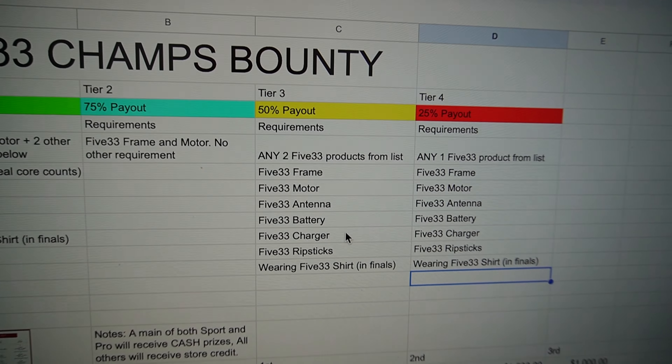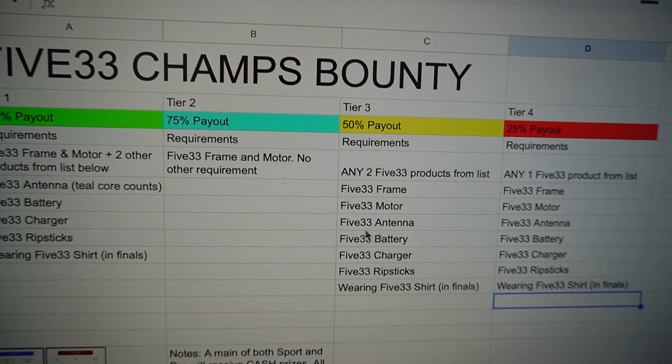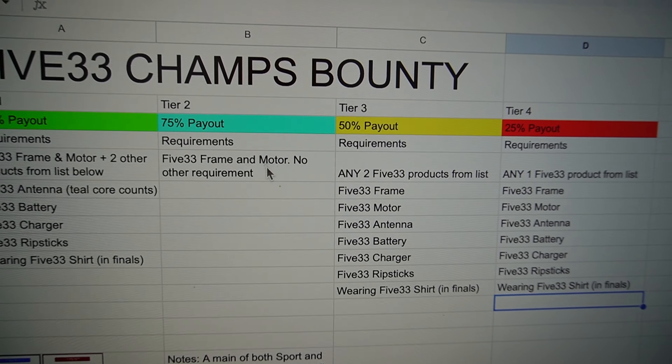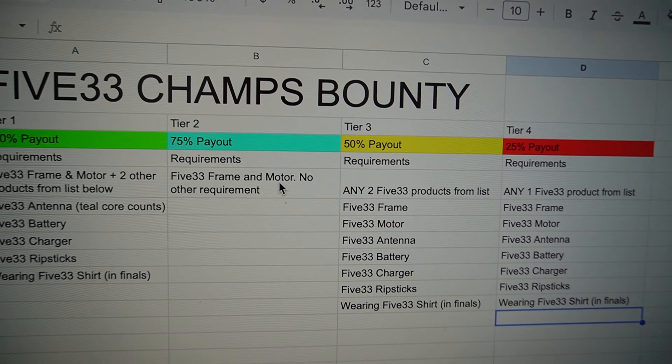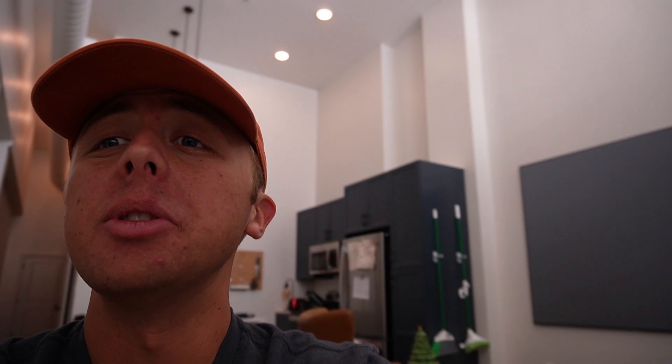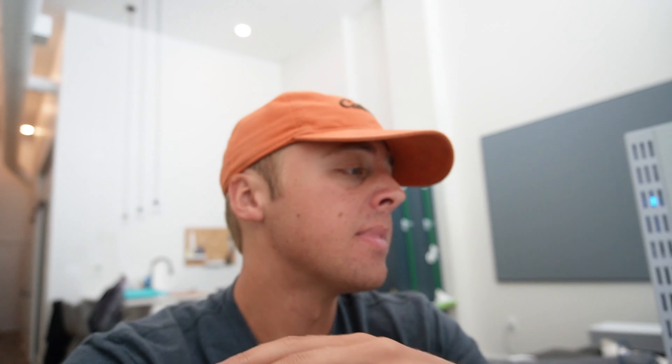You put your quad on the line with 533 products, and then we will see which tier you end up in — tier 4, 3, 2, or 1. That determines what percent of the payout you get based on your performance. Tier 4 is 25%, tier 3 is 50%, tier 2 is 75%, and tier 1 you get 100% of the payout.